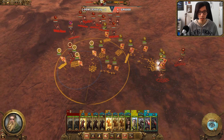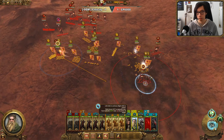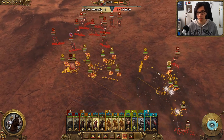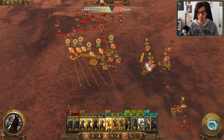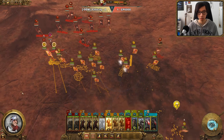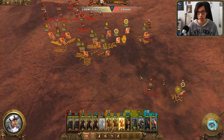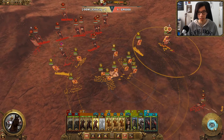Warwagons will be able to move in. Franz with his buffs should be able to shut down all of these horsemen. They are skirmishing away but we have some terrifies on them, which should get them off the battlefield. As for the hounds, Knights of the Blazing Sun will be able to finish them off. We have a big misplay — we lose a unit of Pistoliers.